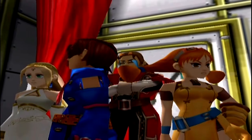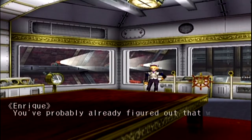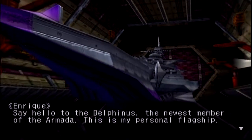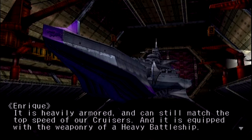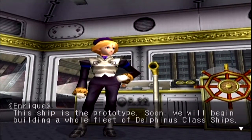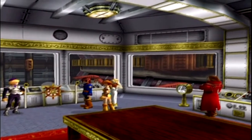Walk this way. Where's he taking us, guys? Fancy! You probably already figured out what we're on — we're on the bridge of a ship. Say hello to the Delphinus, the newest member of the Armada. This is my personal flagship. It is heavily armored and can still match the top speed of our cruisers, and it is equipped with the weaponry of a heavy battleship. It's amazing! This ship is the prototype — soon we will begin building a whole fleet of Delphinus-class ships.